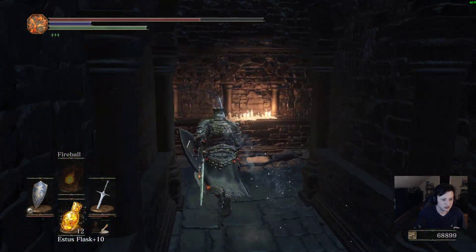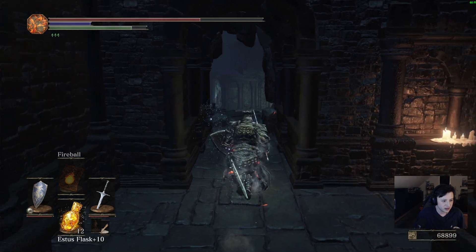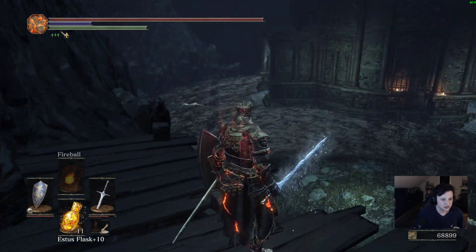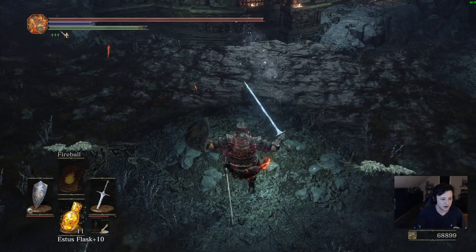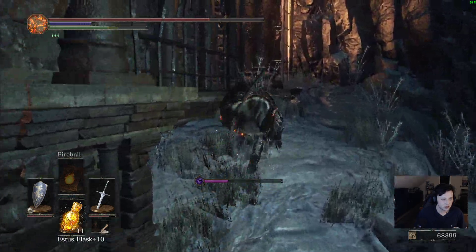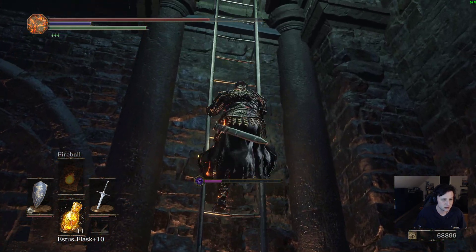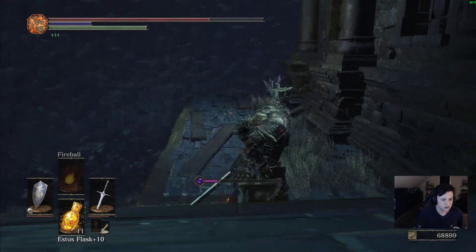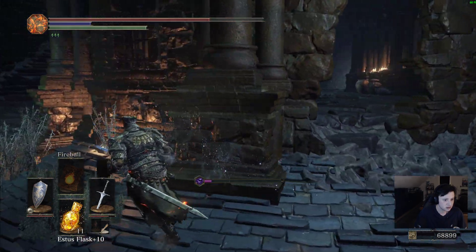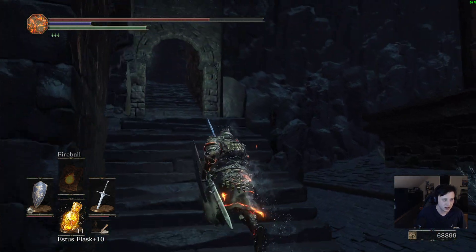I don't know how it turns from this to that to there to this, but you do the left and the right, turn around 360, and we're here. Big Hat Logan — he's going to be throwing sorceries at you. There are some spiders down there, I already cleared them out. So we're here for two things, two things only. Ladder.